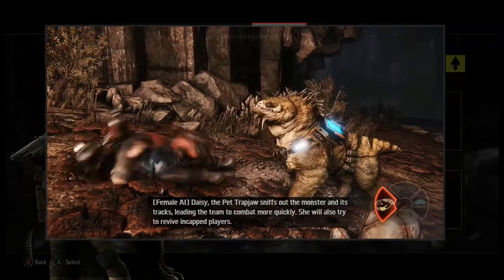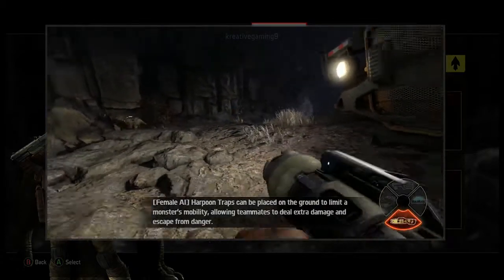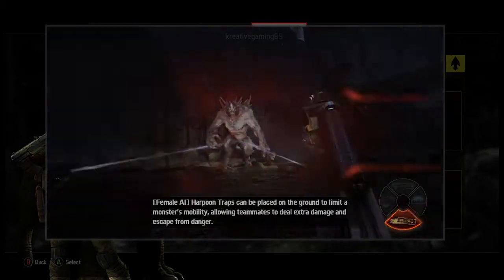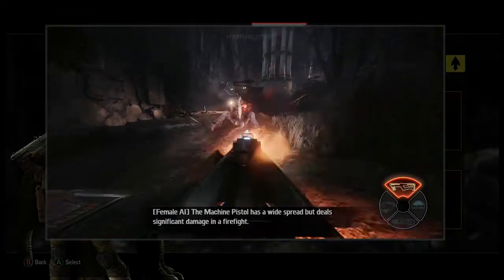She will also try to revive encapped players. Harpoon traps can be placed on the ground to limit a monster's mobility, allowing teammates to deal extra damage and escape from danger. The machine pistol has a wide spread but deals significant damage in the firefight.